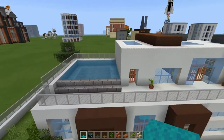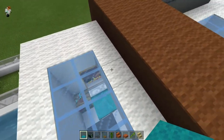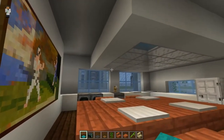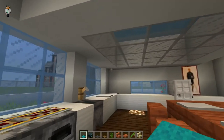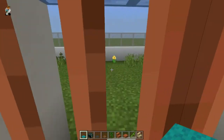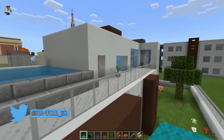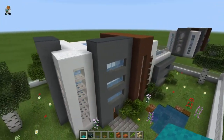If you build this in your world, feel free to show me what you've changed. For example, I put in some skylights, and in the kitchen I brought the floor down an extra block with concrete and glass to stop the dripping effect from the water above the swimming pool. If you make changes, post it to my Twitter at Sunfire_SG — I'd love to see what you do with this build. That's all for now, see you next time, bye!